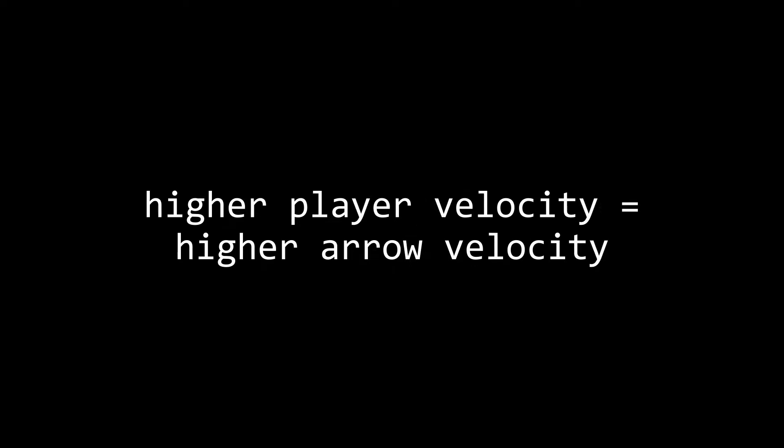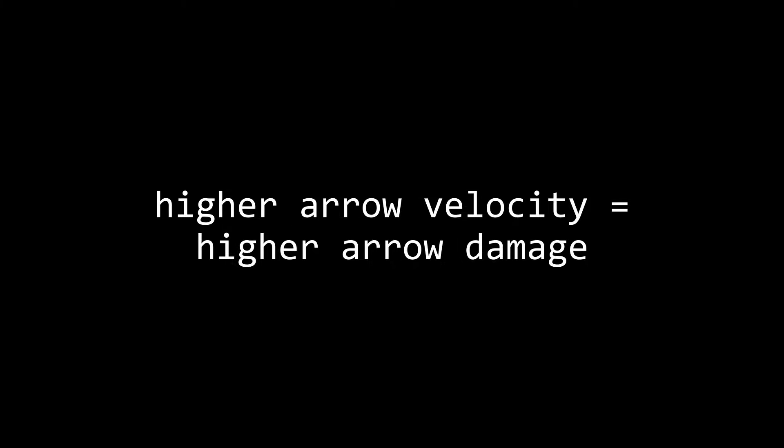How does one-shot work? The first thing you need to understand is that the velocity of an arrow is influenced by the velocity of the player that shot it, so a higher player velocity means a higher arrow velocity. Next, the damage an arrow deals is calculated using the arrow's velocity, so a higher arrow velocity means higher arrow damage. There is no limit to this damage.